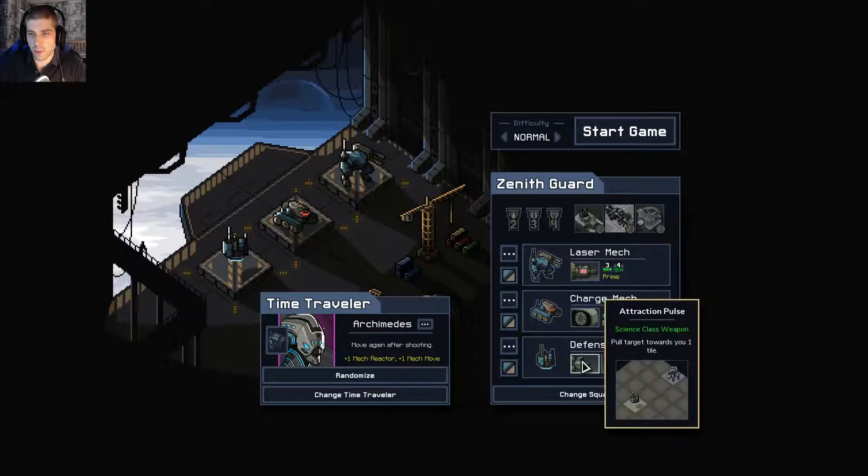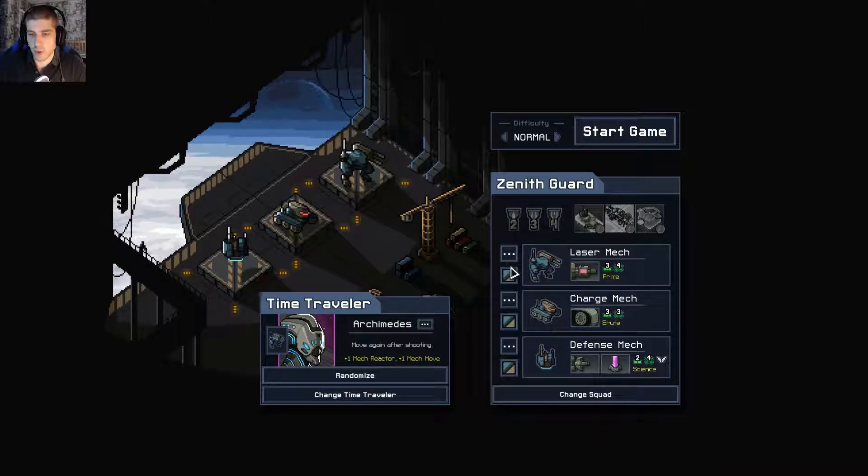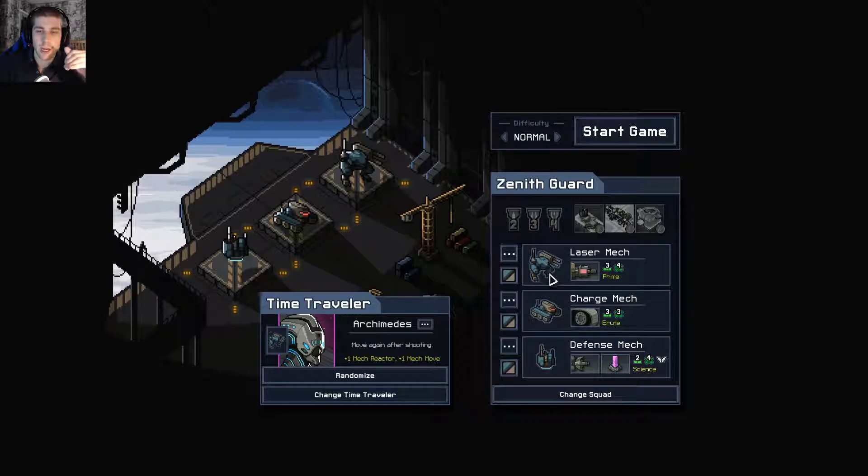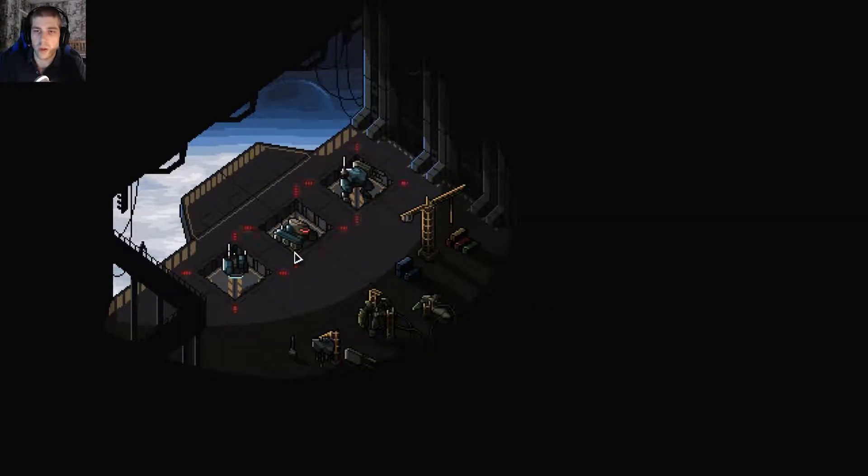The Zenith Guard starts with the laser, ramming, and attraction abilities. I don't know if it's a good idea to play on normal with new mechs. I was going to play on easy with the new ones because I don't know how they play properly, but I'm sure we can figure it out — it's not going to be that difficult. I'm going to play with the Zenith Guard on normal. Let's go.